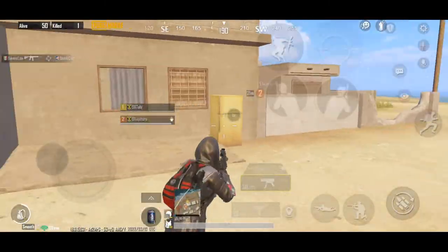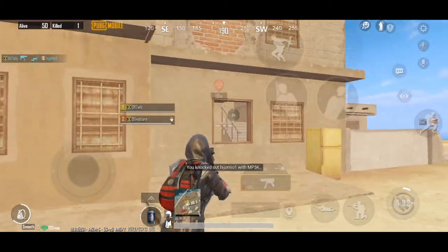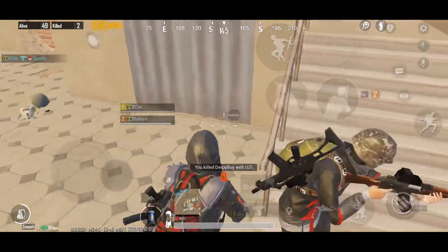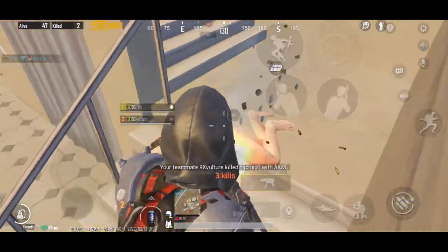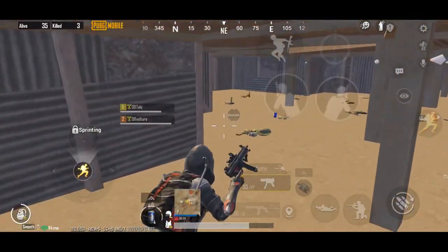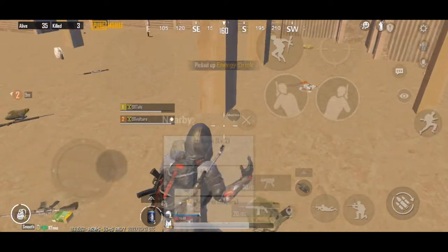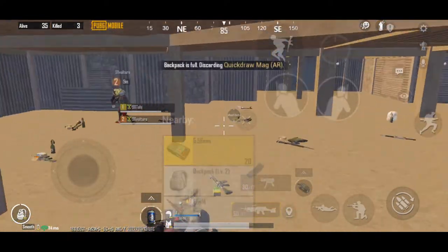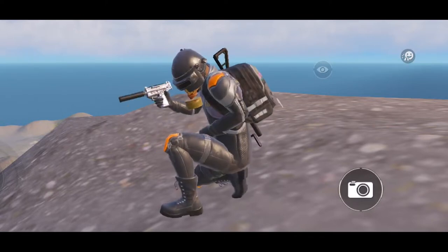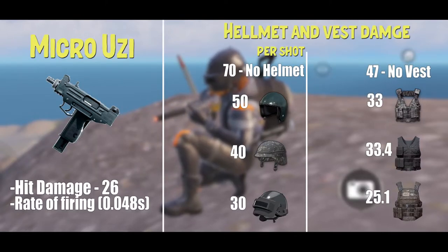The MP5K is a submachine gun which is also chambered in nine millimeters and is a favorite among players, with some saying it is the best SMG — but we'll test that verdict. The MP5K is exclusively available on Karakin and Vikendi and replaces the Vector on both maps, while the Uzi is available on all maps.